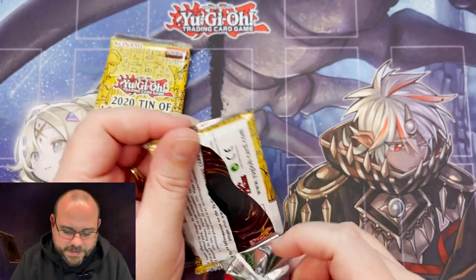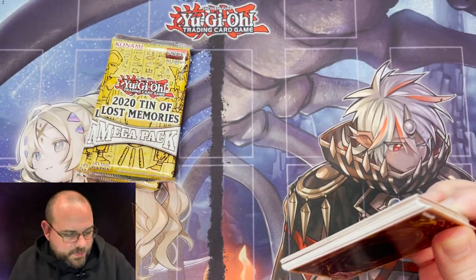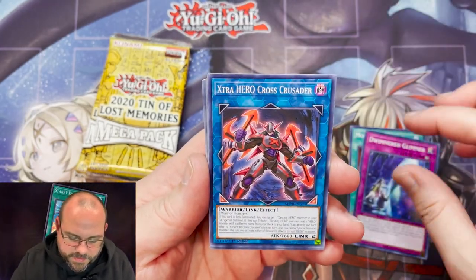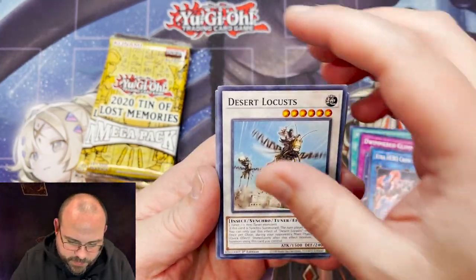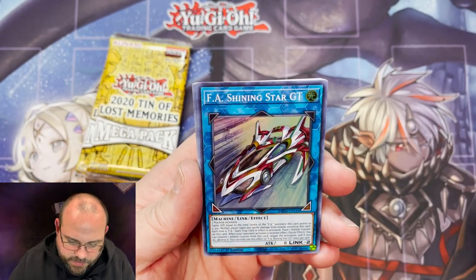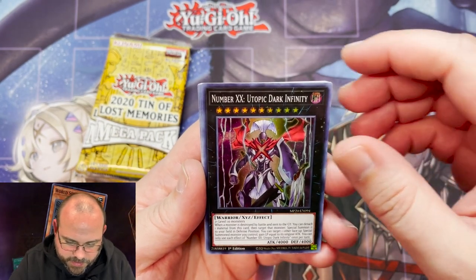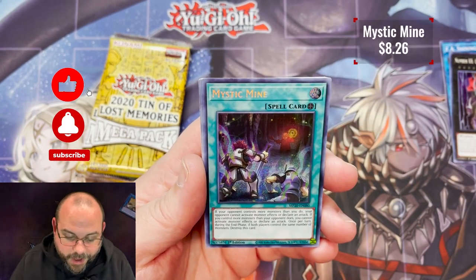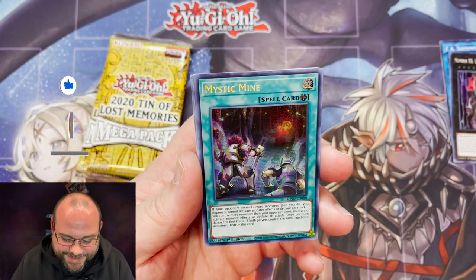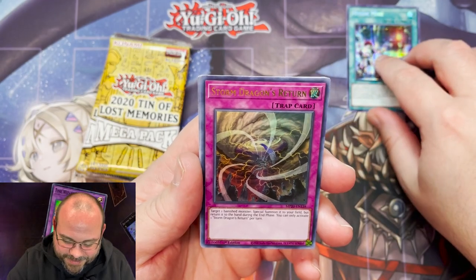Not wasting any time getting into this first pack of old school nostalgia — the 2020 tin. Not going to waste too much time on the commons, though a dinged-up corner there; these ones got a little beat up in the tin. Starting now with our shinies: F.A. Shining Star, Number XX Utopic Draco, and Friendly Mystic Mind as the secret — the bane of so many people's lives. That is actually a really good pull.